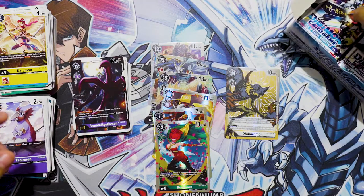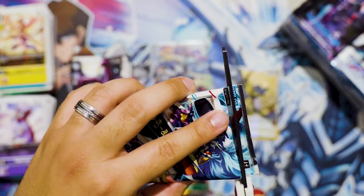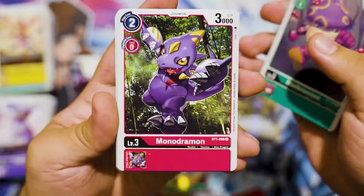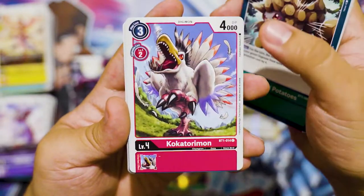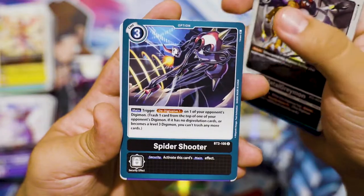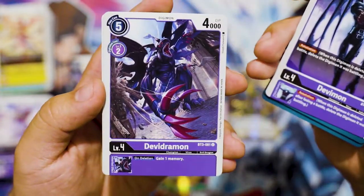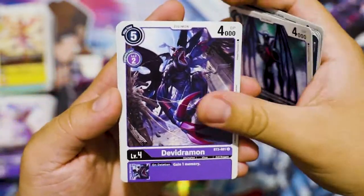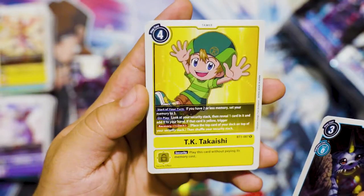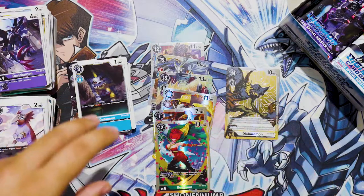Six packs to go. Can we pull another alternate art? Because everybody else has, if I'm not mistaken. Mushroomon, Monodramon, SmashPotatoes, Kokatorimon, Hearts Attack, Tyranamon, MetalGreymon, Spider Shooter, Devimon - nice, so cool - Devidramon. For a rare, Gabumon - look at that, so cute - and TK Takaishi. Nice, cool, awesome. Love that Gabumon rare - looks pretty cool.